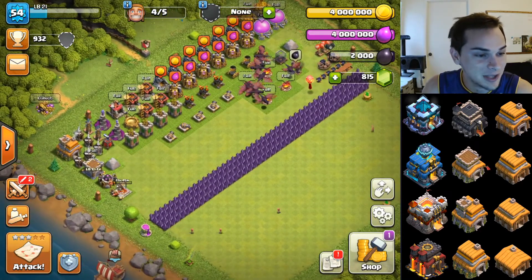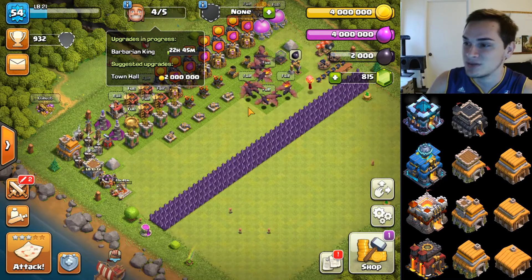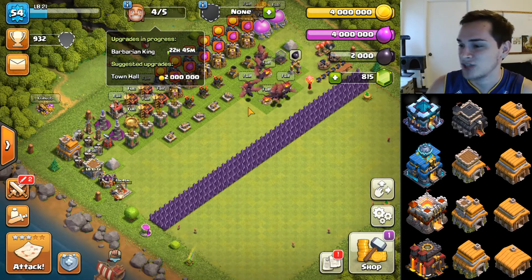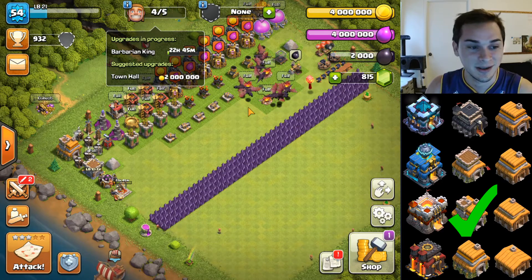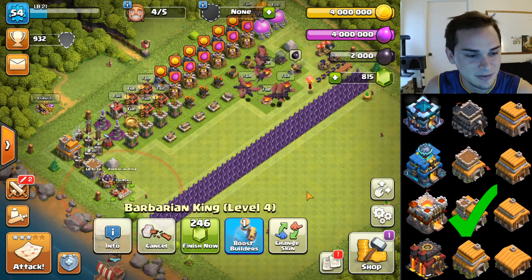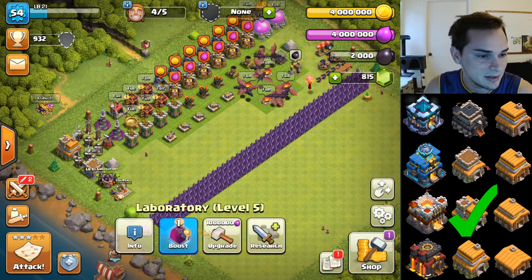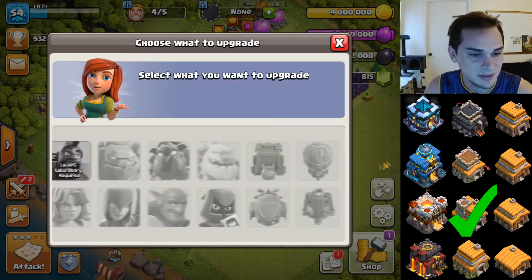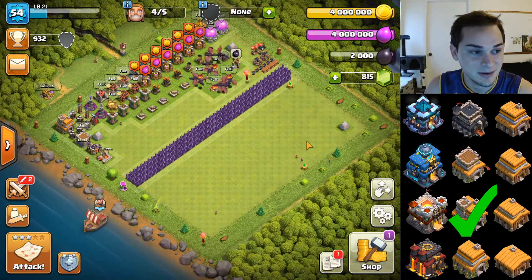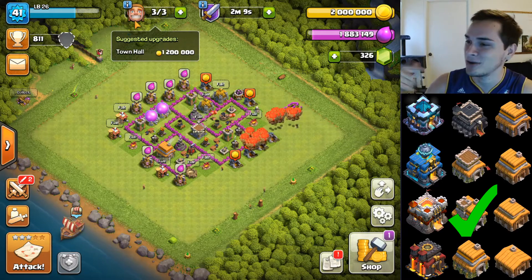Moving on to town hall 7 — finally a town hall where we actually have it maxed! This will be our first max town hall. I'm going to be checking off town hall 7. The Barb King is at level 5 which is maxed for town hall 7, no other defenses need upgrading, and the laboratory is finished. This is our first maxed account — town hall 7!